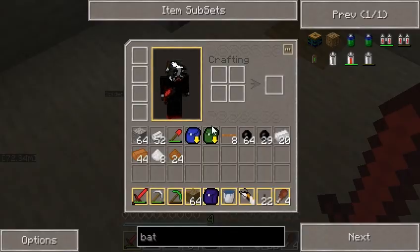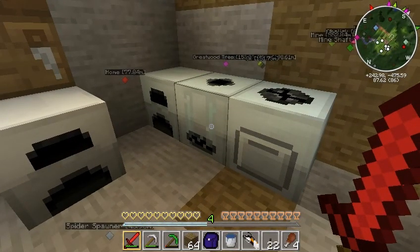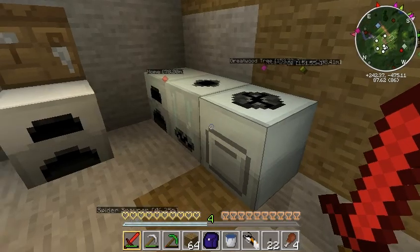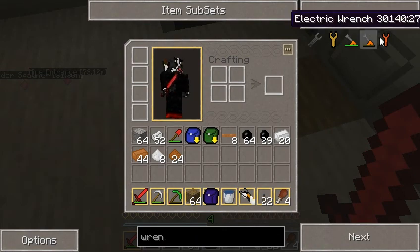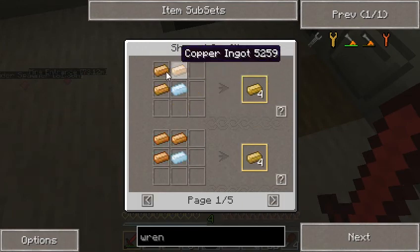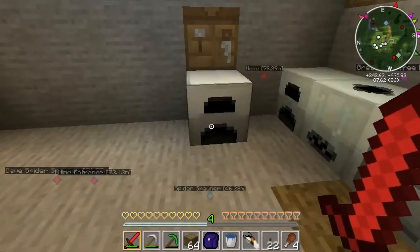I'm also going to want one other item used in industrial craft — the wrench. It lets you move, remove, and turn, and otherwise manipulate machines. The wrench in industrial craft is made with bronze. So I will need to make up some bronze, which is easy enough. It's just three copper ingots — or dust — and one tin.